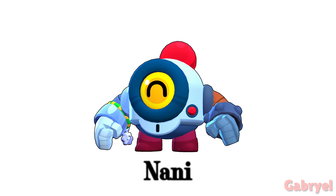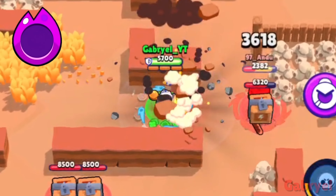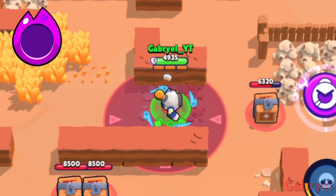Nani. She can attack people behind walls. Also, her super can hit enemies that are behind one-block-thick walls.